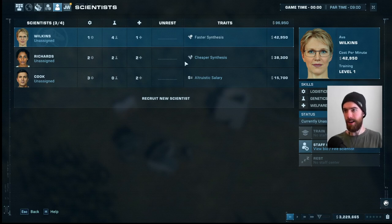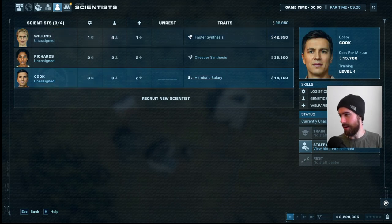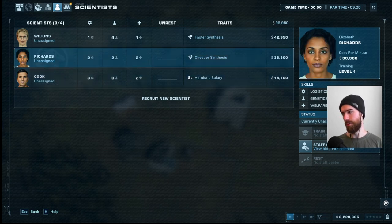Looking over the staff we did get to start out with: we have faster synthesis with Wilkins, a specialist in genetics; an all-rounder with cheaper synthesis; and then an altruistic salary — Mr. Cook is doing this because he loves the dinos. He'll be our logistics specialist and can train up to seven. We don't really have someone too good in welfare right now, but once we get some staff training, Richards can train to be pretty high in welfare.